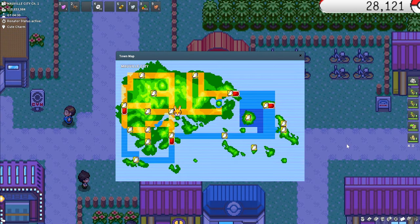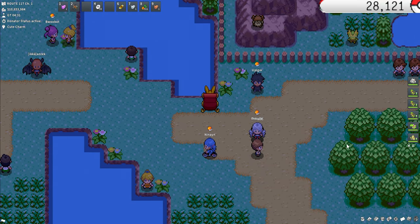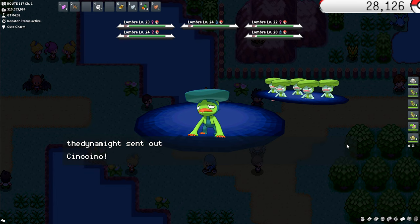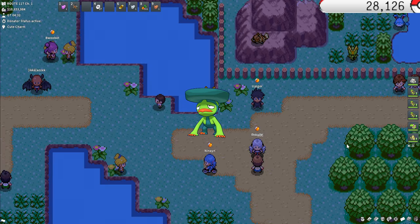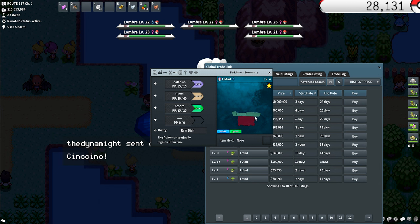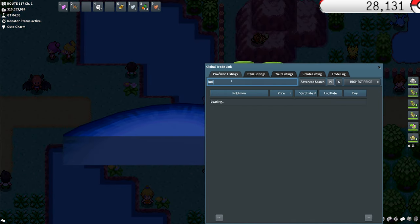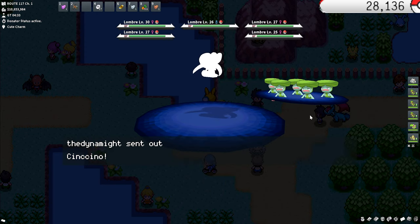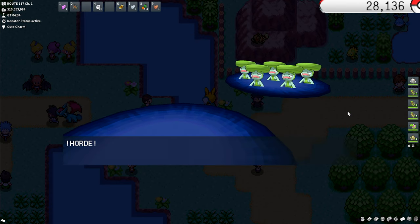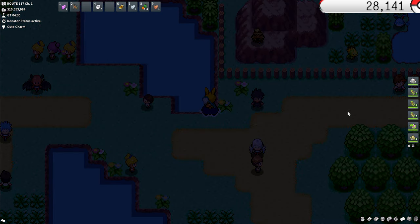For the next spot we're in Mauville City, still in Hoenn. Fly to the Pokécenter, bike left, go down to Route 117, surf, and start Sweet Scenting. You'll be encountering hordes of Lombre — Lombre is a really cool shiny. You can breed it down into a Lotad, and Ludicolo also looks great. Personally, I'd consider keeping it as a Lombre. It's not far from a PC and it's an overall cool, uncommon shiny choice.